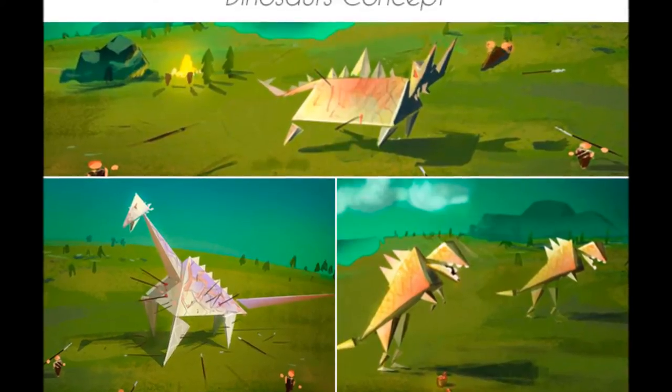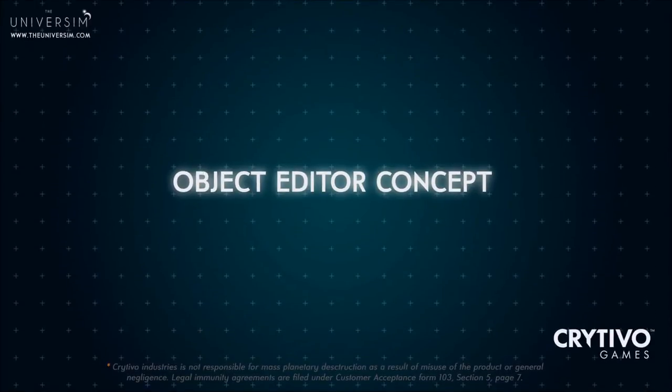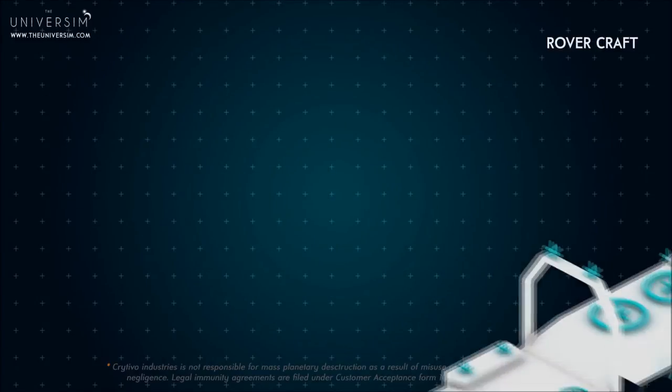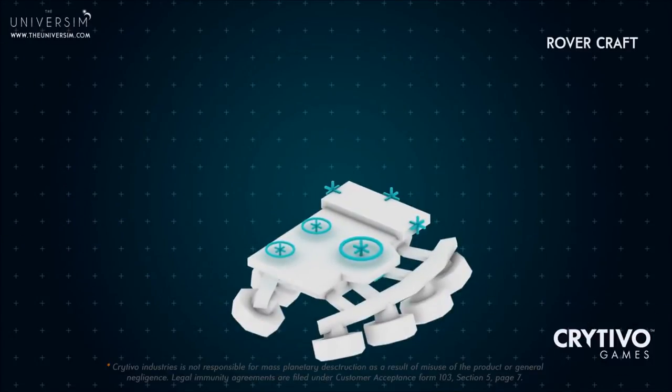Feedback from the community has brought the developers to a decision to begin working on this either way. The object editor will allow you to customize your worlds, but will also allow you to modify and create special vehicles. You can even edit how your humanoids will look. You can also edit and customize buildings.